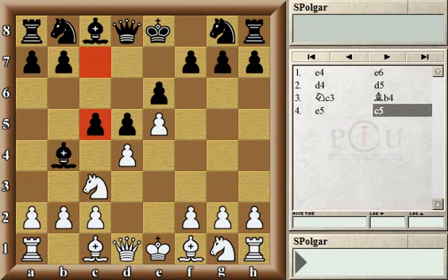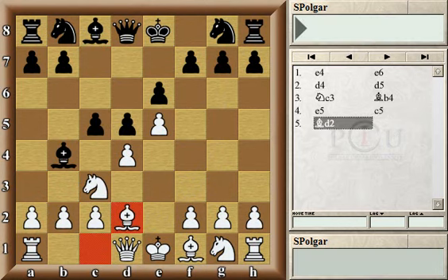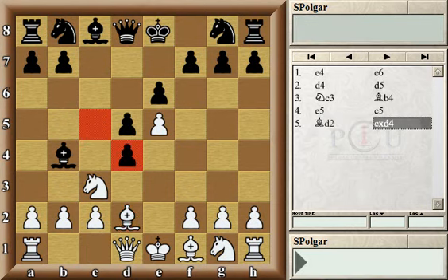Of course this is just generalizing and simplifying things. In reality this is a very well-analyzed and often-played opening line that is well playable for both sides. However, in this game white played bishop to d2, which is one of the sidelines compared to a3. The idea is clear: to unpin the knight and to prepare a knight jump to b5.